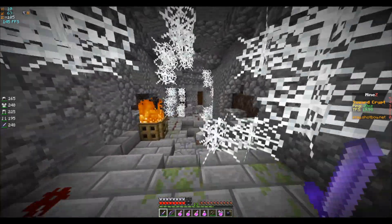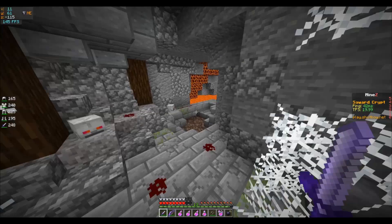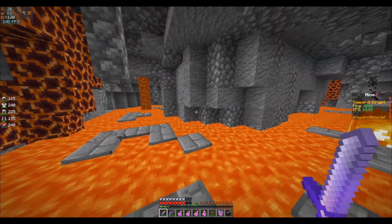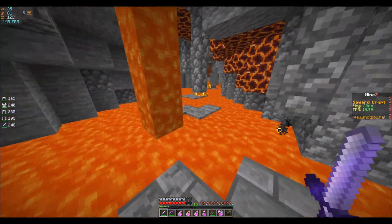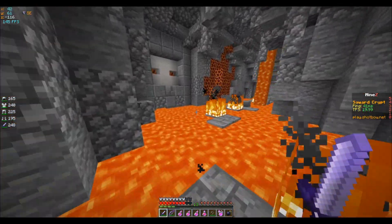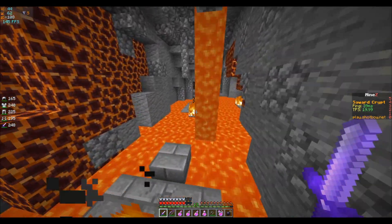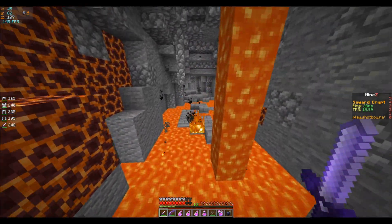Then we're going to hit the first actual parkour room, which is a little bit of lava parkour. There are two different ways to go here — I personally like going left or straight, and some people like going right. I'll be showing the left side today. Everything's pretty simple, as long as on this jump you get it kind of late so you don't hit your head on it.